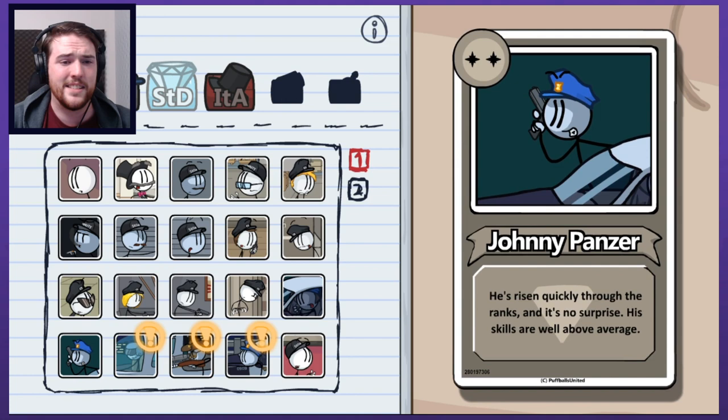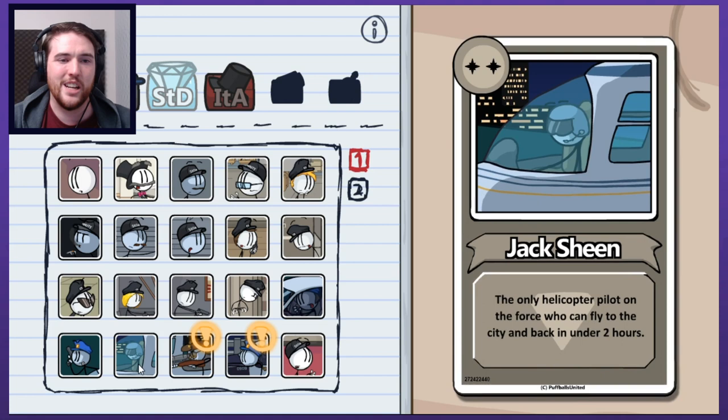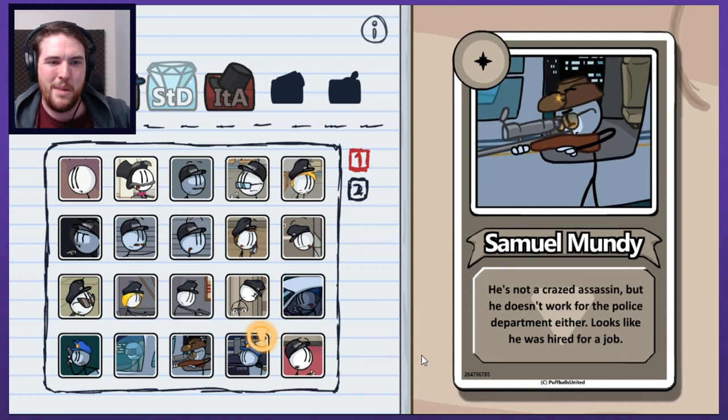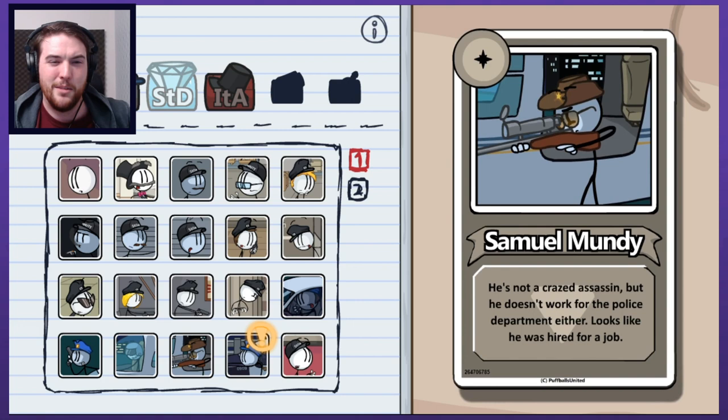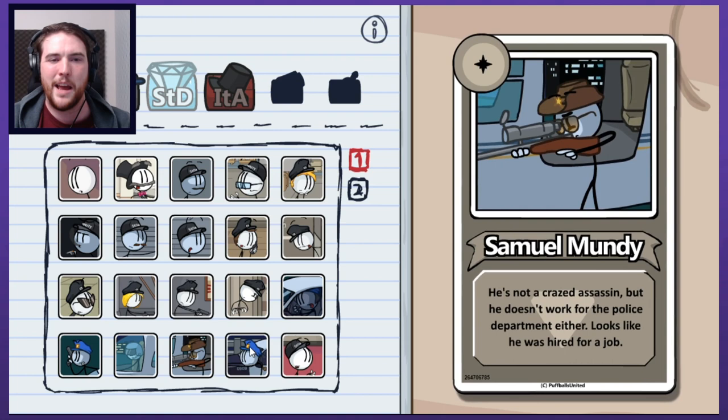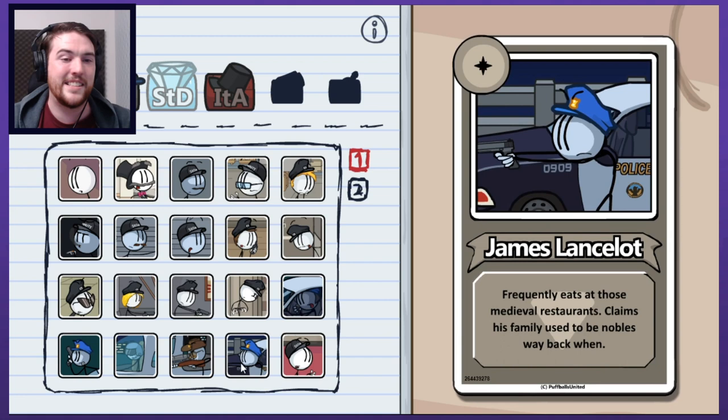Johnny Panzer - he's risen quickly through the ranks and it's no surprise; his skills are well above average. Jack Sheen - the only helicopter pilot on the force who can fly to the city and back in under two hours. He's doing some sort of Kessel run there. Samuel Mundy - he's not a crazed assassin but he doesn't work for the police department either. Looks like he was hired for a job - there's just some rogue operative working alongside the police here. I want to know more about this character.